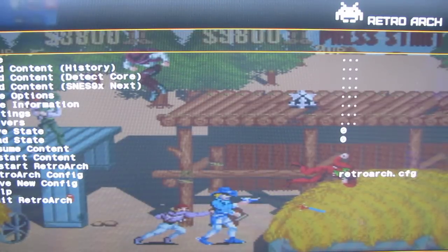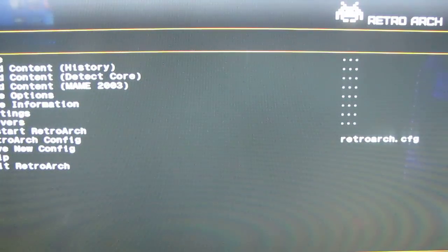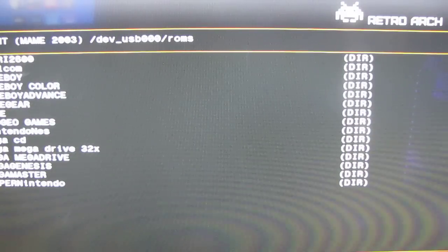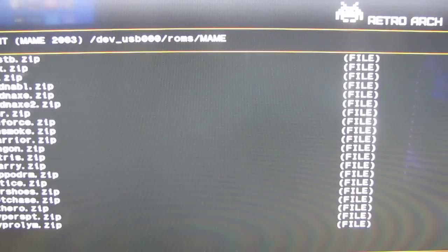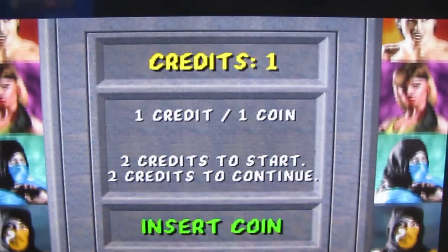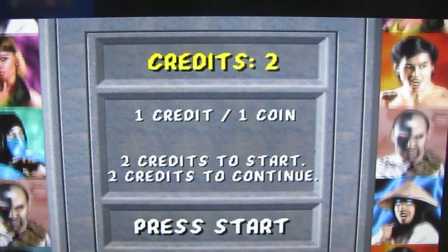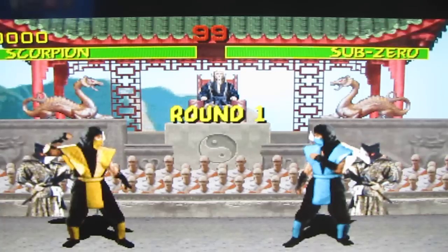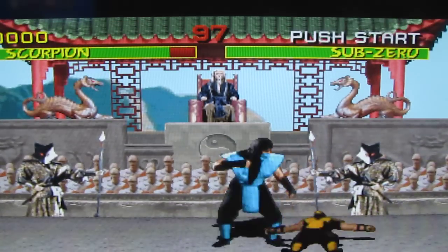Let's say I want to play another system — I'll go to Core and select MAME. Find the MAME folder and there you go. If I want to play a game I just highlight it and press X. This is MAME so it might take a second. Press Select on your controller to put a coin in, just like playing a real arcade, then press Start.